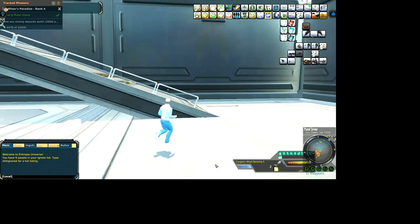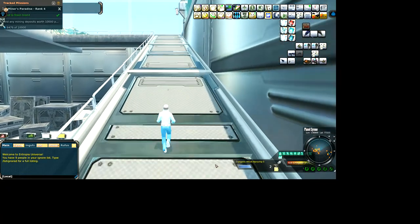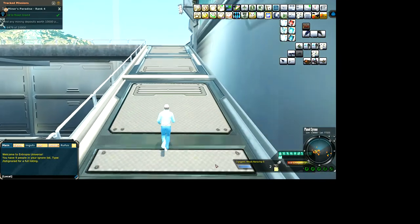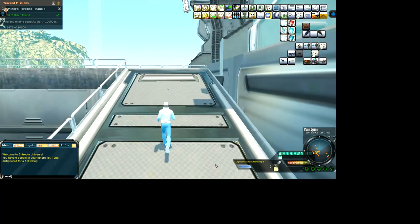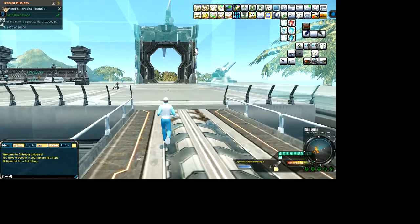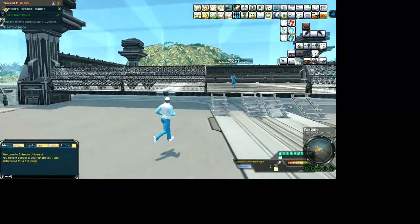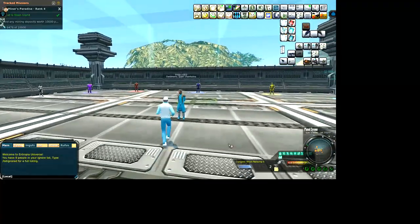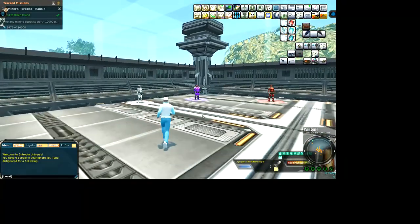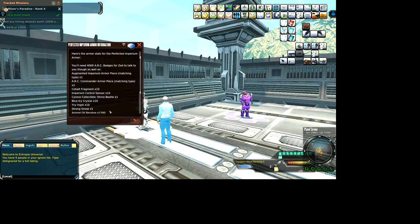We're going to try to make that Empyrean plate. Let's run up here - another stage up here is the armor missions area. I'm not sure if they have an elevator up here as well. This is where the armor missions are - they have all the stages in here with little terminals. There are cobalt fragments needed for the armor and the arc commander piece requires 4,000 badges just for the NPC to talk to you, so it's going to take a while to get this armor.